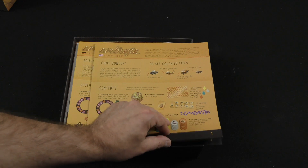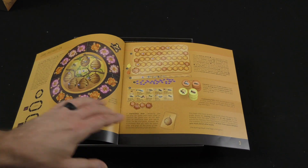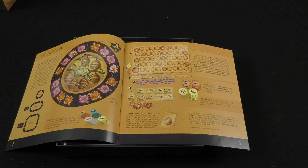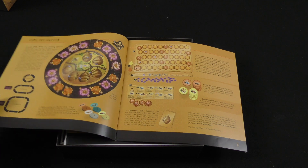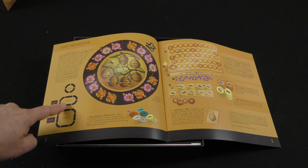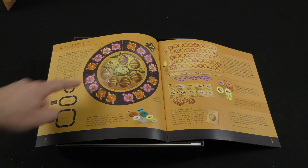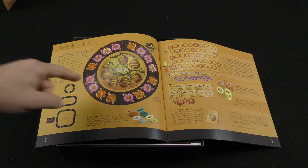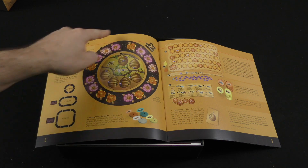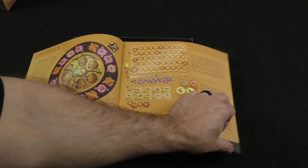We've got our components here listed. Our setup looks like we've got a circular board with maybe some puzzle pieces to create an outer circle, but it does look like depending on the number of players, you're going to have a different orientation of those puzzle pieces. It looks like this is the two-player setup here where you've got the central board and then four outer parts around the outside. It looks like you've got a score tracker here.